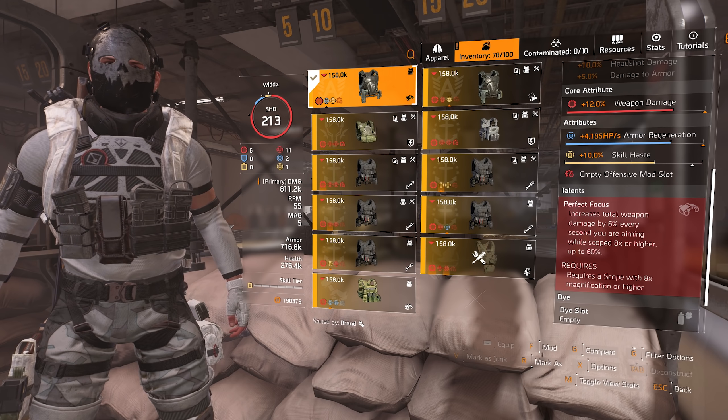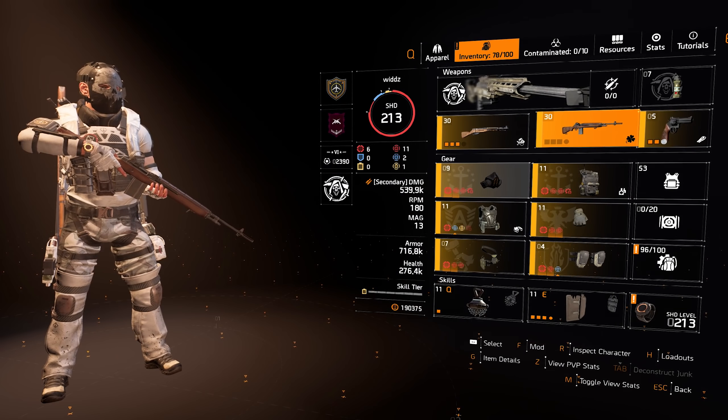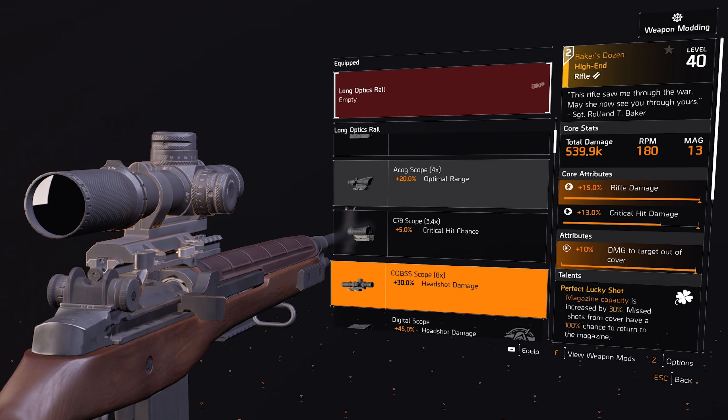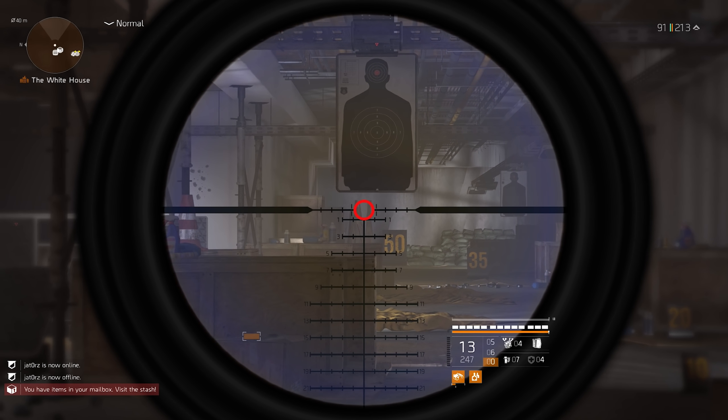So what does it do? It increases total weapon damage by 6% every second you are aiming while scoped at 8x or higher, up to 60%. Let's go through the scopes it actually works with — you need 8x or more zoom, so obviously the 8x will work. You can see the bar below the ammo count charging up.